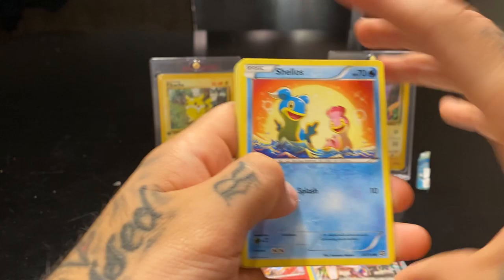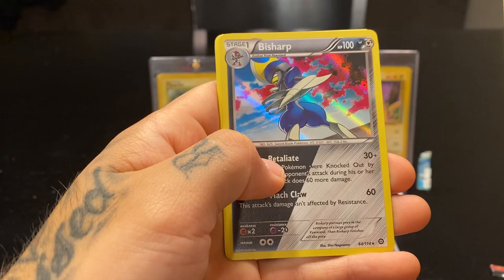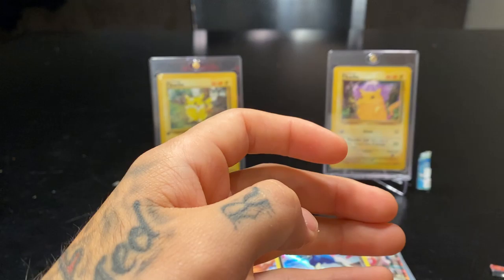Shellos, Minccino, Aipom, Drifloon, Seedot, Larvesta reverse — and an Bisharp holographic! Nice. Drifloon, Pokémon Ranger, and an Ambipom.